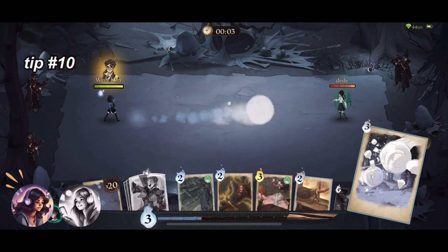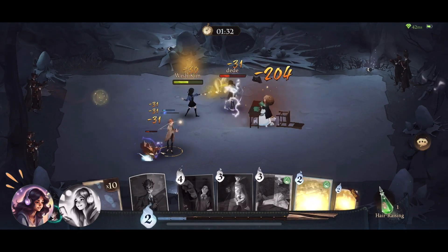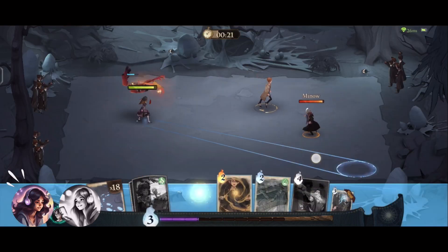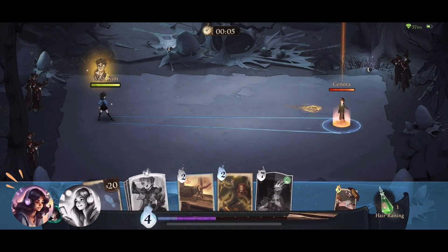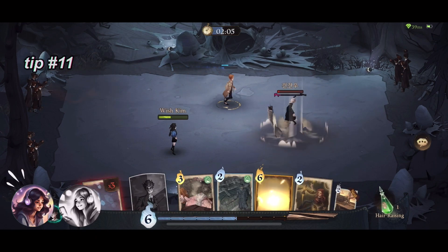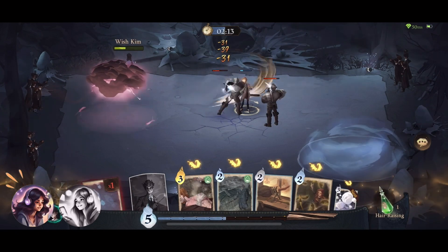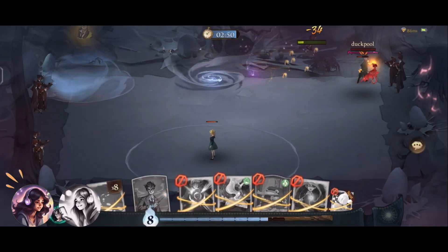Number 10: Bewitched Snowball is the highest-damaging low-cost MP spell card. It takes a while getting used to, and it's very hard to control. But it's an amazing card for the Harry Potter deck once you master the timing. Or you could just use the Incarcerous card to bind your opponents before throwing large snowballs at them. Last and most importantly, number 11: Don't panic and be patient. If you're not okay with prolonging the battle or you want to use high-damaging spells more often, then this deck is not for you. Sounds harsh, but it's true.